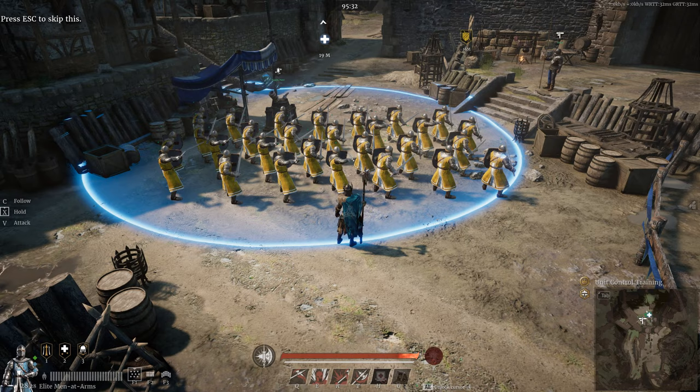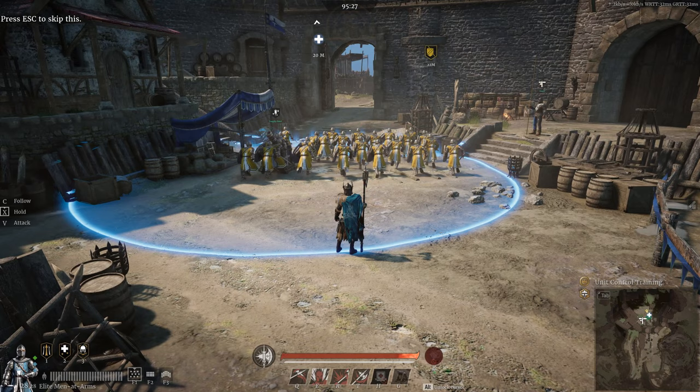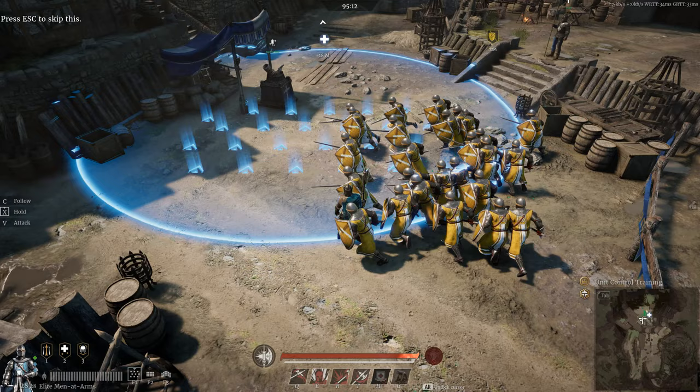If we hold X instead of just tapping it, we can order our unit to move to a distant location. This can be useful to order your unit to hide behind a wall, for example, without having to go there yourself. Be advised — when ordering your unit to move this way, your hero must be stationary. There are many specialized uses for this command, as opposed to just tapping X, which will move your unit near you and face the direction of your camera.